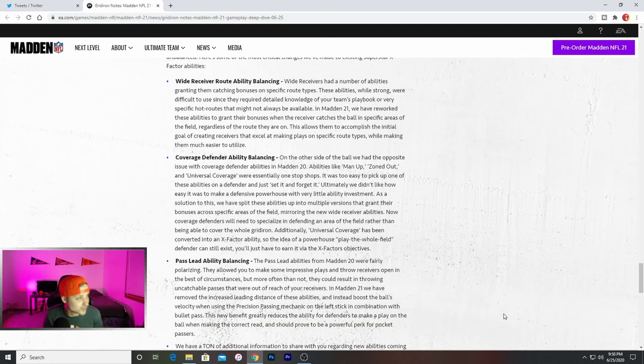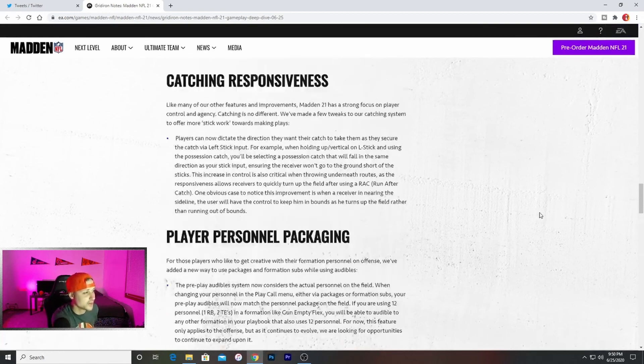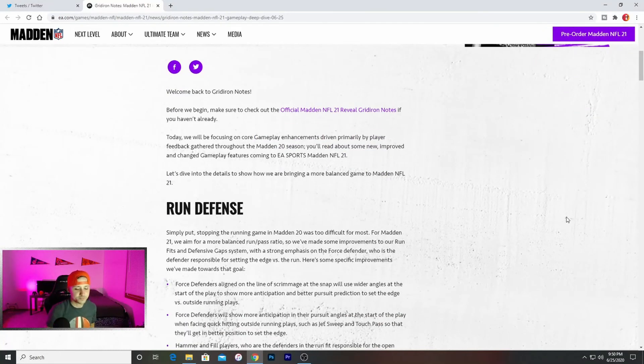That about covers it. If you guys want these notes, go on Twitter — EA tweeted them, and I'll tweet them for you guys as well. There's a lot to cover but I believe I went over all the key things. They improved passing, they're making the game more balanced, they fixed run defense. There's going to be more chances for the beta so stay tuned — I'll try to tweet out everything I know. Hope you guys enjoyed this video; if you did, hit that like button, throw a sub on the channel. I greatly appreciate it — we got big things coming from Madden 21, I'll catch you guys on the next one.